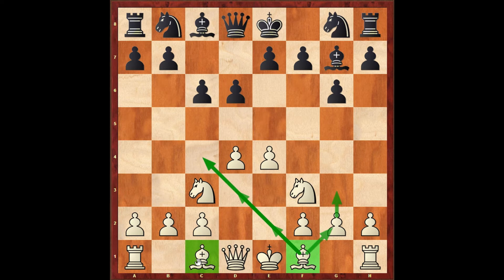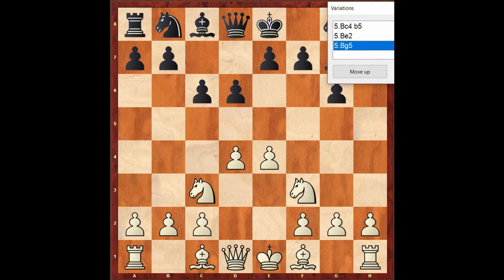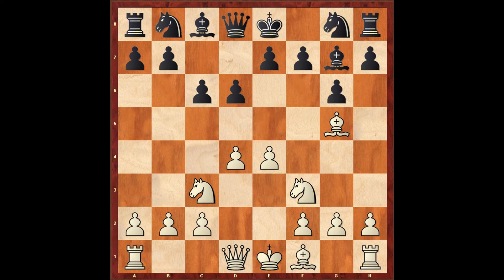If white develops the bishop to c4, black can start a strong queenside attack with b5. If I develop the bishop to e2, it seems slightly passive. So in the game I chose one of the most ambitious moves: Bg5. This does two things — number one, it pins the pawn so black cannot play e5; and number two, in case black plays h6, I can retreat the bishop to e3 and then play queen to d2, attacking the h6 weakness.